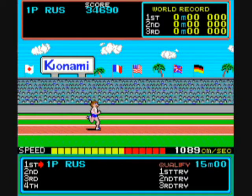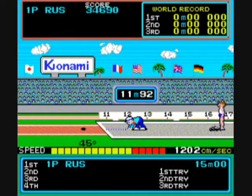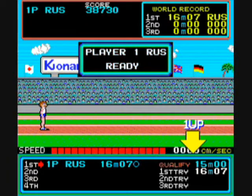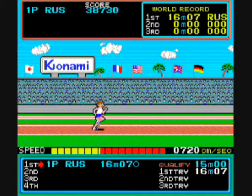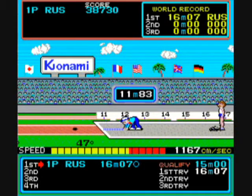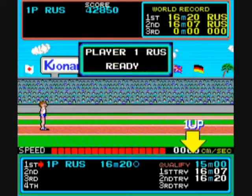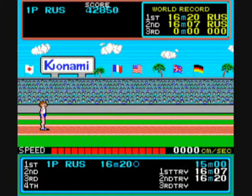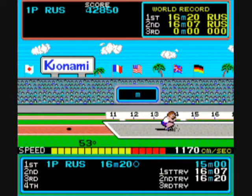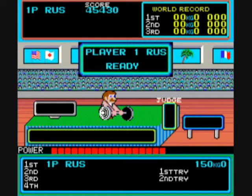Now we'll do the triple jump. Build up speed, and with each jump, hold down just a little bit to increase the angle. You generally want angles of around 35, 40, and 40. Your guy will step after each jump — let him step, as that will make him jump further. You need to get 15 meters or more on this difficulty setting. If you take too long to step while holding the angle, he'll trip and fall.